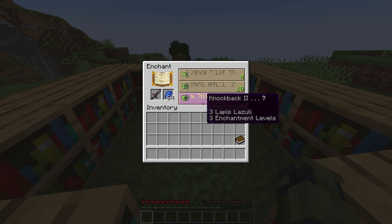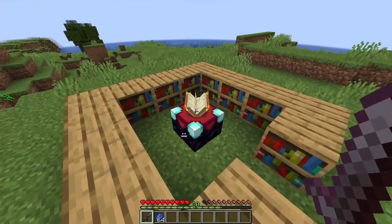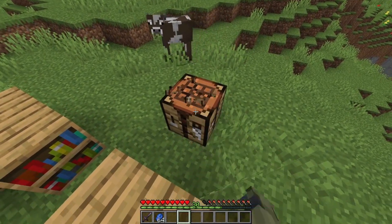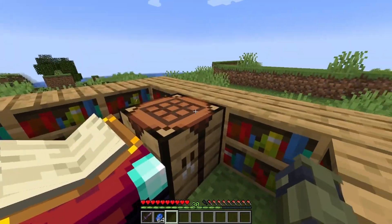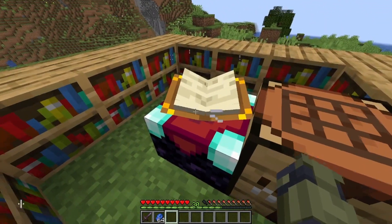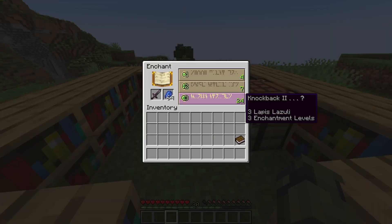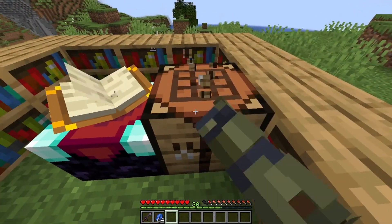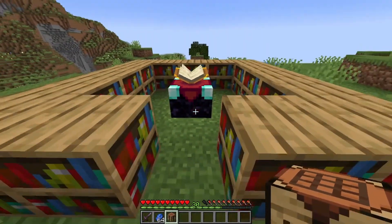Of course, the higher the enchantment, the better the enchant. Knockback two is the highest knockback level, by the way. Now, let's say we get a block, like this crafting table here, and if we put it in front of one of these bookshelves, there's now a block in the gap that's supposed to be between the enchanting table and the bookshelf. If we go into it now, it's going to only give us 24 level enchants, because you need clear space between the enchanting table and the bookshelf or that bookshelf will not activate.